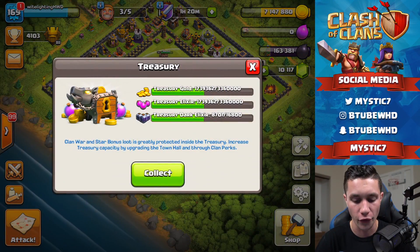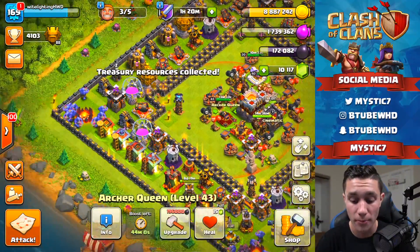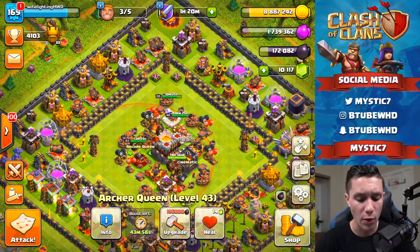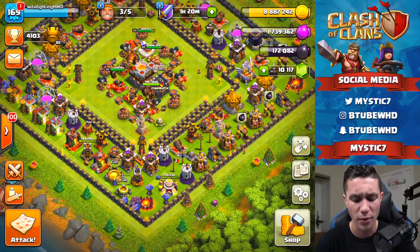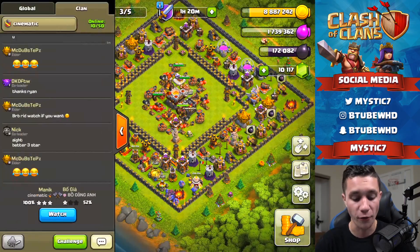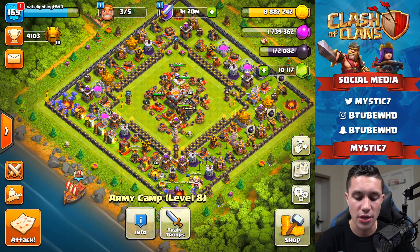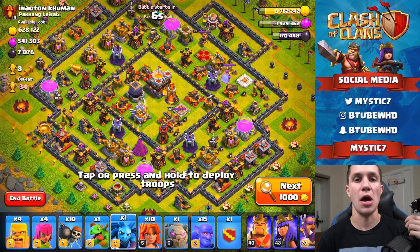Boom, PEKKA upgrade going down. Now we have zero elixir, but luckily we have a Clan Castle full of loot — collecting that now. We're also almost at enough dark elixir to upgrade the Queen past level 45. We almost have enough gold for our next upgrade too. At 4,103 now — going to try one more attack with this strategy and then call it a video.